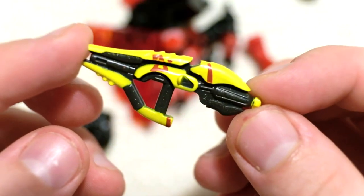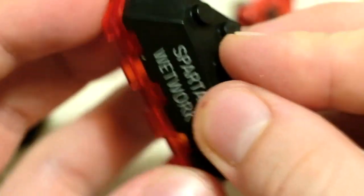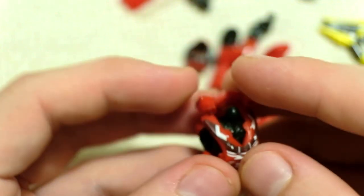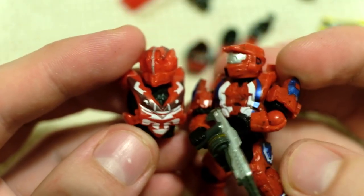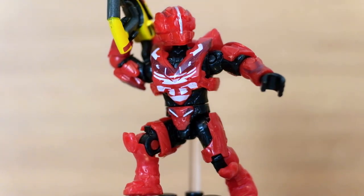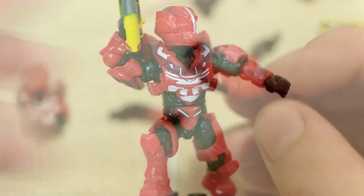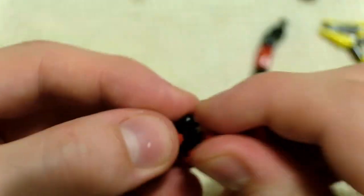Next unsealed we've got a red Spartan. This is maybe my favorite weapon from Halo Heroes — the Fuel Rod from Halo 5 with that amazing red design on it. I just think that's flawless. I'm sure that's told you what the figure is: it's the Spartan Wetwork. This is another figure I already have in my collection, but I'm happy to add another one mainly for that Fuel Rod. Popping those legs on — one, two legs. He's already coming alive.